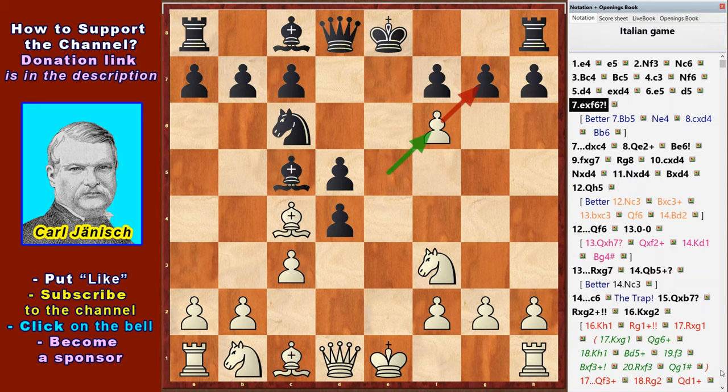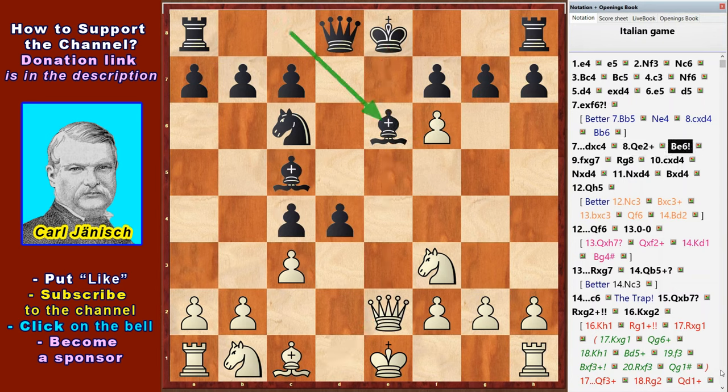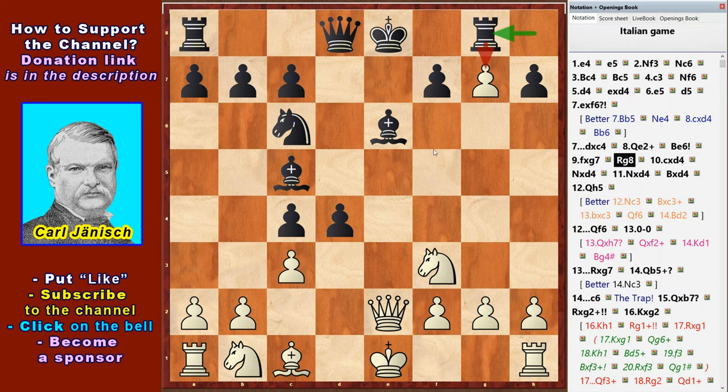If exf6 is a mistake, then dxc, Qe2, Be6, fg, Rg8 — Black develops his pieces and gets a good position. White's pieces on the queenside stand on the initial squares. Therefore Black has an advantage and initiative. After cxd,